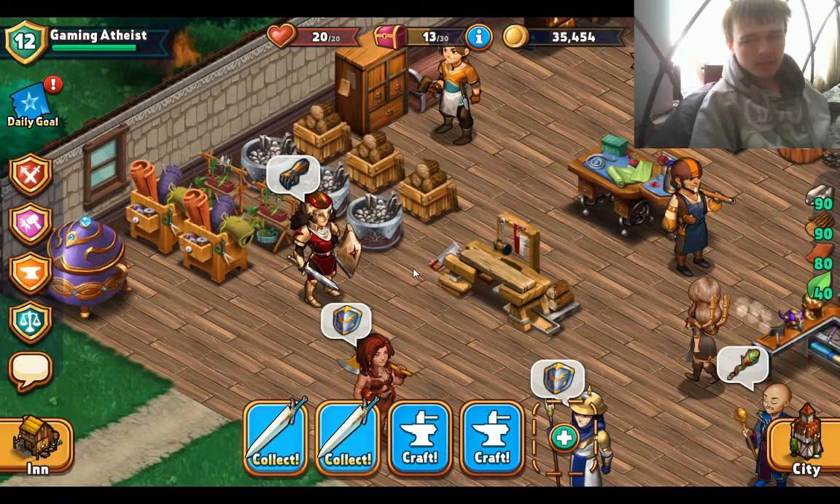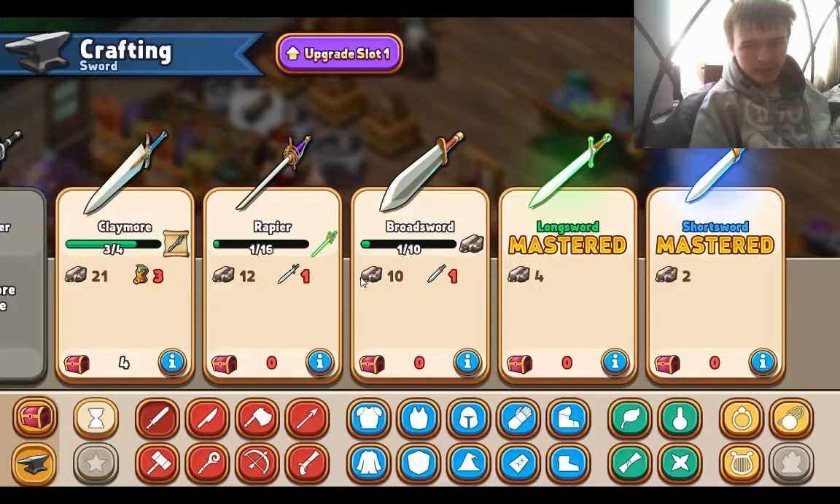I've been crafting some claymores. When you've crafted a certain amount — once I've crafted one more — I'll unlock that sword and it keeps going from there. There's even a point where if you craft enough, you'll always just get a good sword, which will do more damage and have a lower chance of breaking.